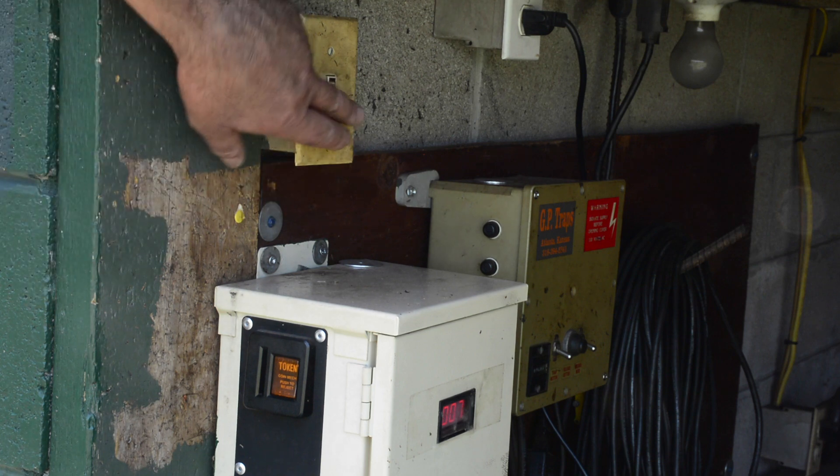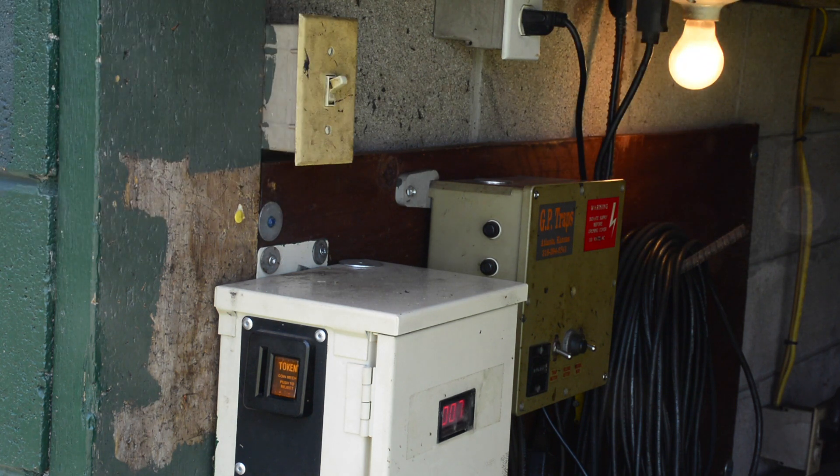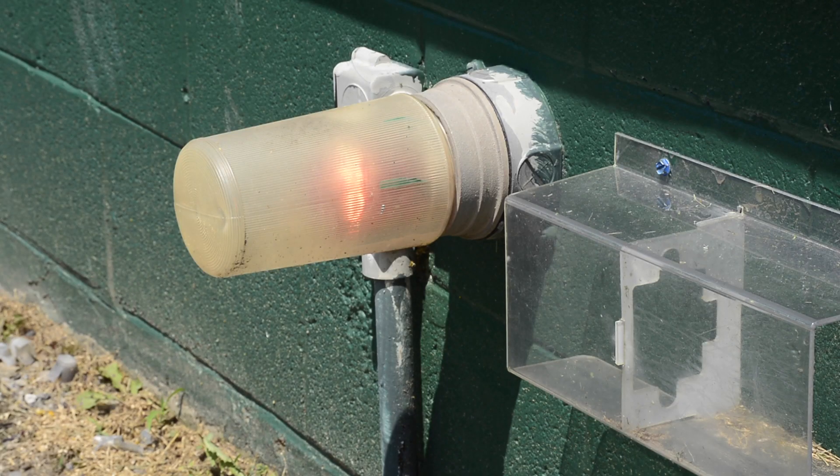The light switch helps you see, but is also a safety light. It turns the light on on the front of the house to let people know you may be inside.